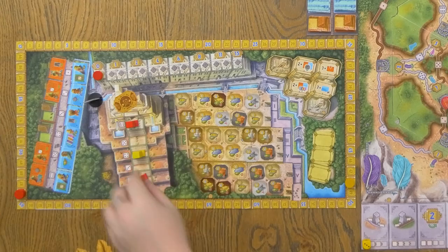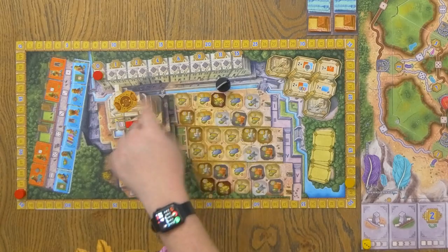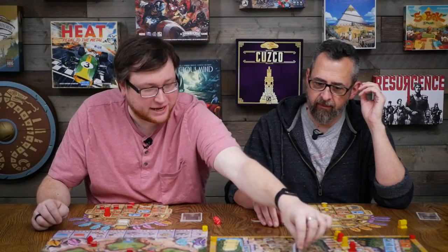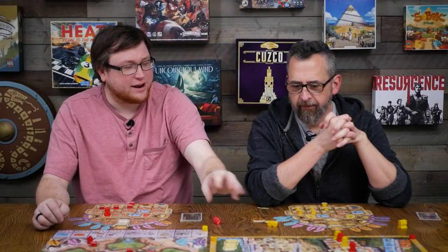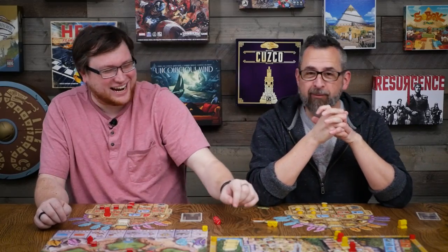Medals, compared to offerings, let you use any face-up god card directly from the row, after which it's discarded — whereas offerings use god cards from your hand. I also like this phase following the river, and they give you a little Feld marker to represent Feld moving across the board — he seems to be snuck into every game in the collection as a little easter egg.